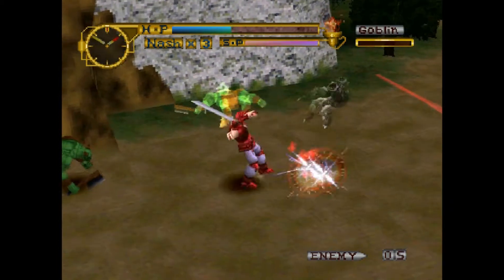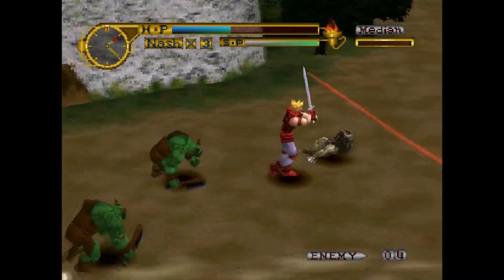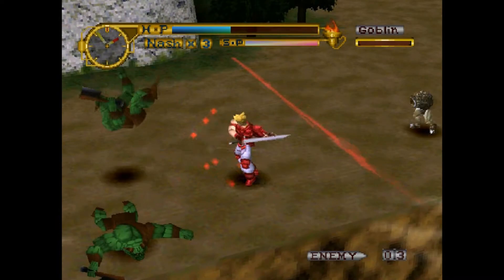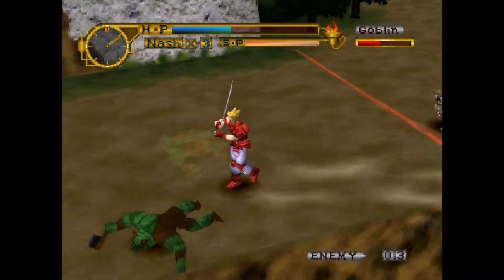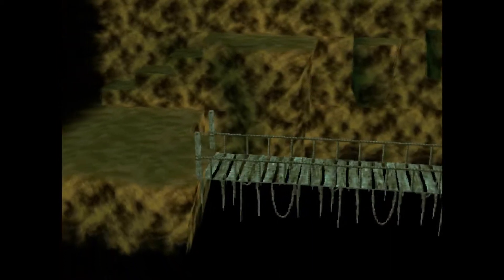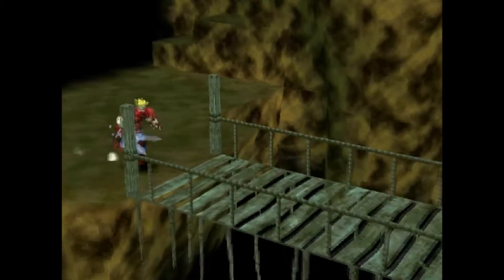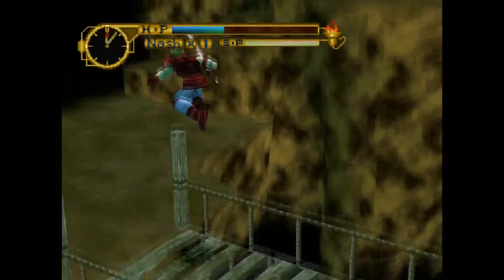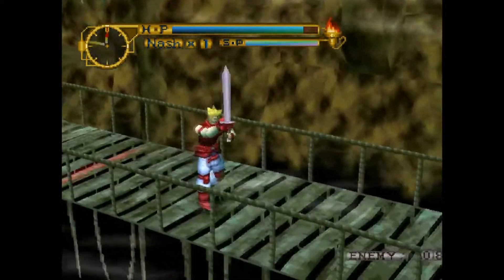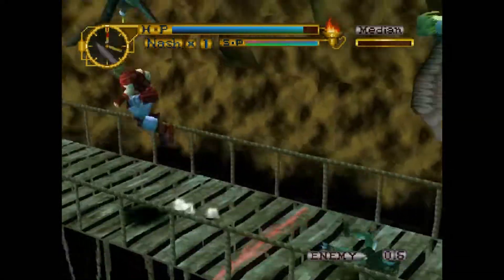Other than enemies trying to attack you, there are also obstacles you gotta avoid, such as falling rocks, traps, and even some pitfalls. Yes, this game does have some light platforming elements. Throughout the levels there are many bosses to fight before the bigger boss. There are also areas within the levels where you can take an alternate pathway to get to the same point, which could have different items, different enemies, and different obstacles.